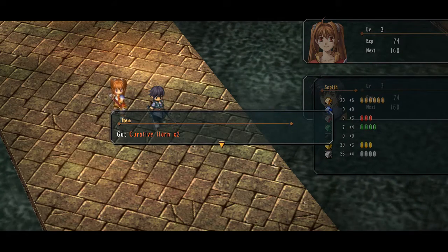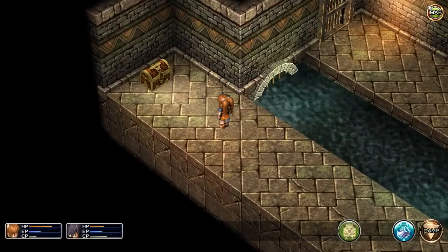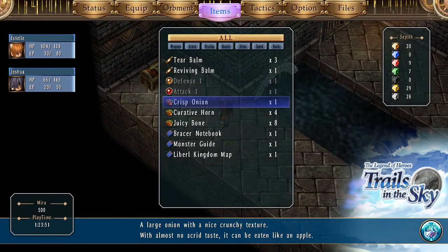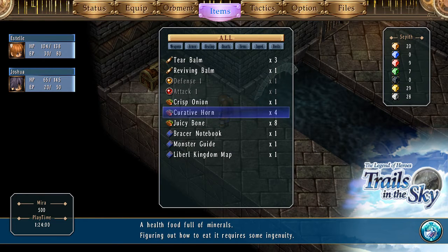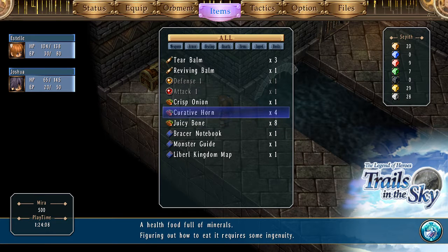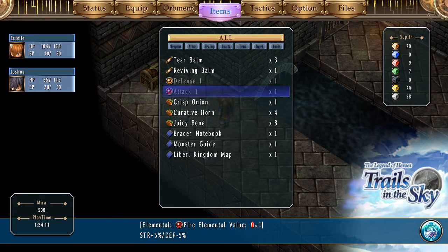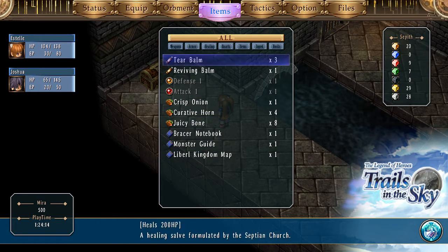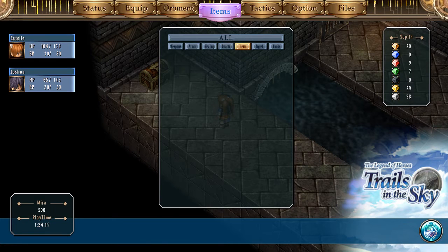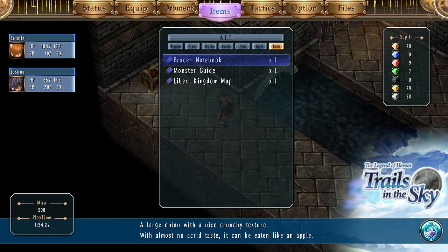We got a crisp onion? Oh, that sounds like something for cooking. Maybe we should take a look at these things. A large onion with a nice crunchy texture — be eaten like an apple. We're actually gonna be cooking in this game, aren't we? That's terrific. Weapons, armor, healing, quartz, items, ingredients, books.